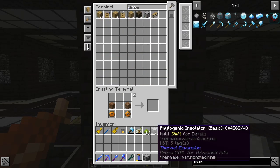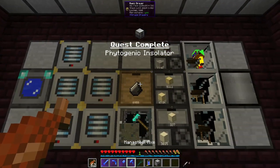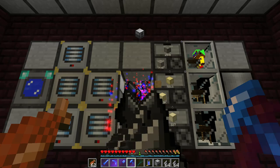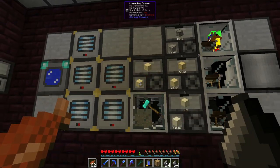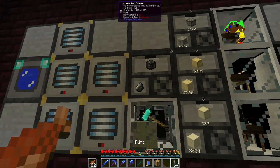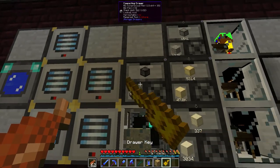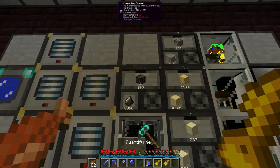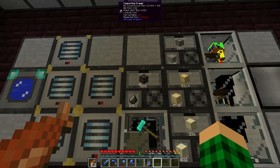I want to also make the phytogenic insulator because that's a quest and we might use it later. If we take this down, we're gonna get 8,000 flint, and then we do that. We lock it, quantify it, and apparently I added the upgrades as well.